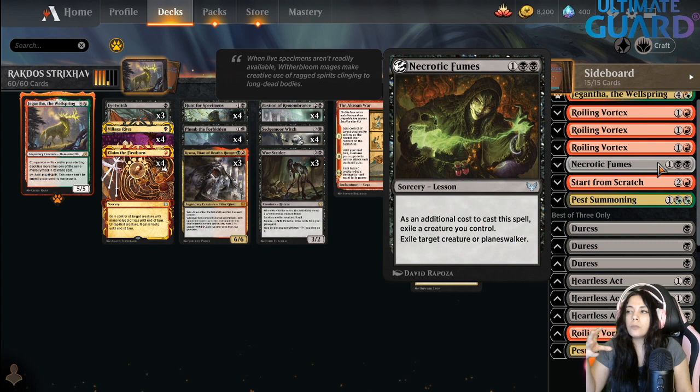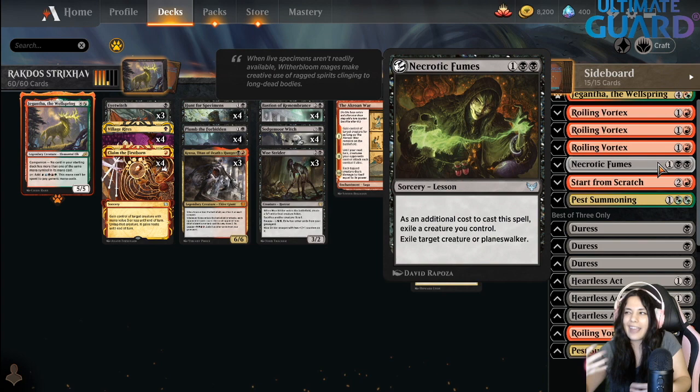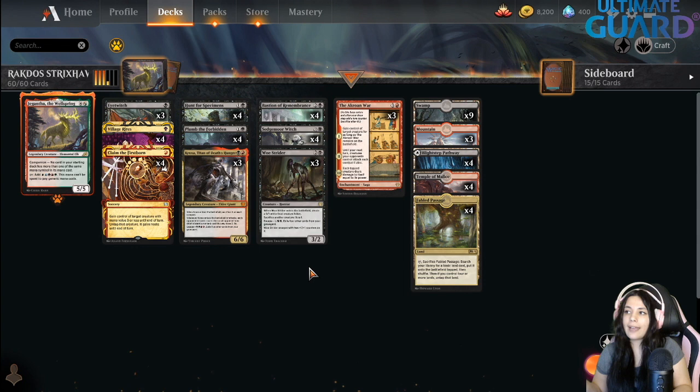At first sight this might not look very good — you have to exile a creature to exile another creature from your opponent. But at the same time you do have Claim of the First Ward and Aftermore to steal creatures from opponents. So you can steal a creature from your opponent, then exile it and exile another creature from your opponent. You end up exiling two creatures from your opponent, so that's pretty nice.